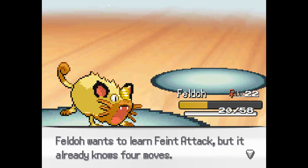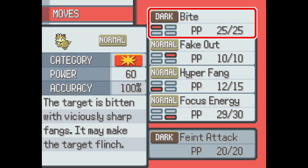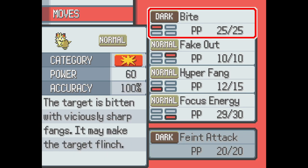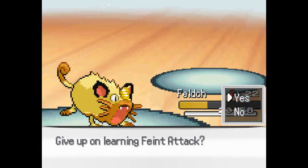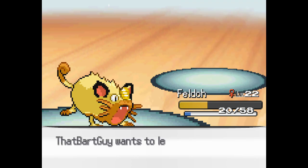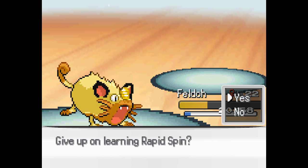You didn't even crit it. Learn Feint Attack? Feint Attack is pretty useful — it just has guaranteed hit. It's pretty good — draws up to the foe's armor and then throws a sucker punch. What's the move that leaves just one HP? I know what you're thinking of but I can't remember the name. That Bart guy wants to learn Rapid Spin. No, I hate Rapid Spin — whatever.